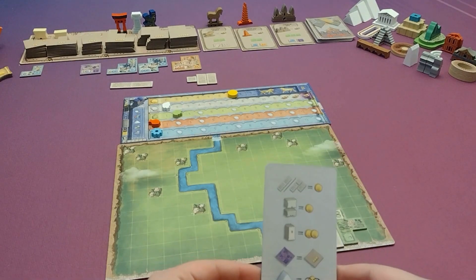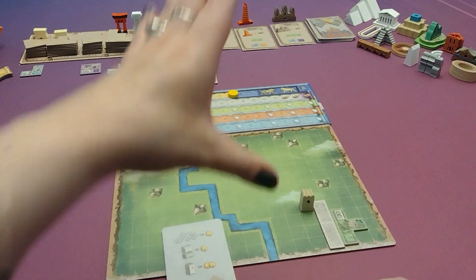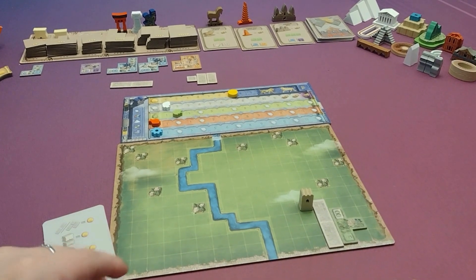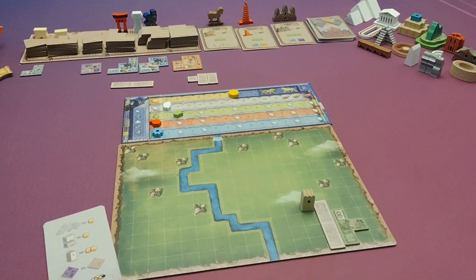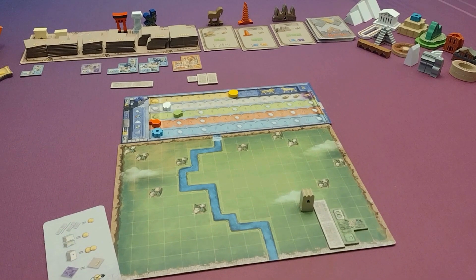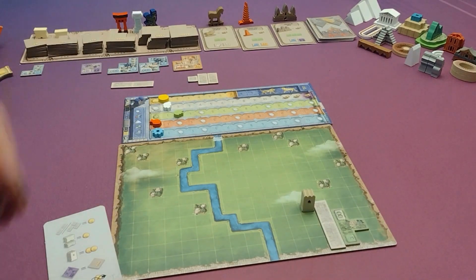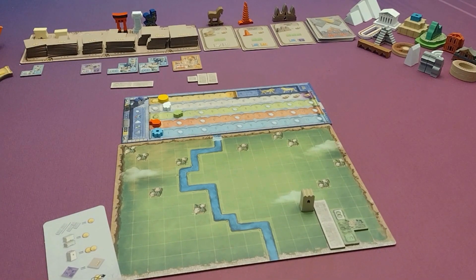The other thing that players can buy is monuments, and the monuments are going to score them some points, but also eat up the rest of their money. So you can buy a monument early in the round to guarantee that you get a specific one, but there is some balance in deciding if you want to hold off, maybe until you only have $1, to get a cheap monument, but you might miss out on the one that you actually want.